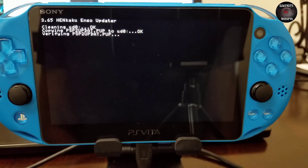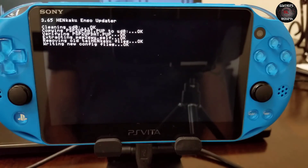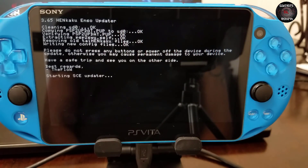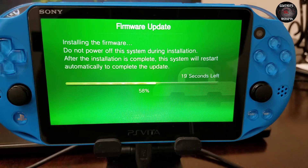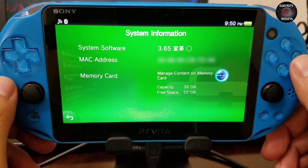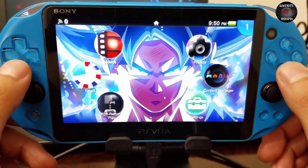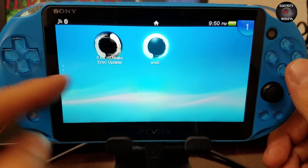It might take a while so get a drink or something — do not touch the PlayStation Vita. Make sure you have it connected to power — that's better. It says 'safe trip and see you on the other side' by TheFlow, and it starts updating. It can look a bit scary at first but trust TheFlow. Go to system information and you can see firmware 3.65. It worked, and now we can play higher firmware games.